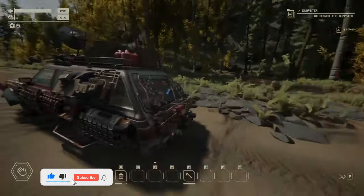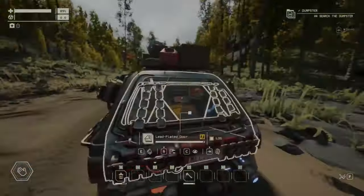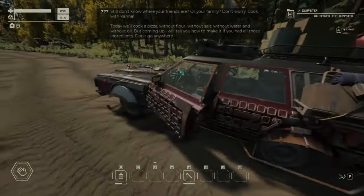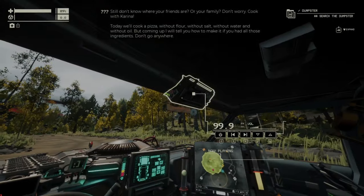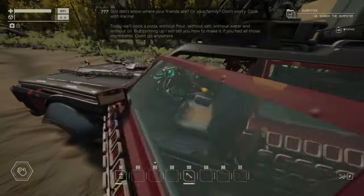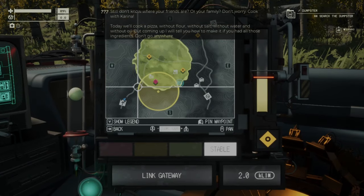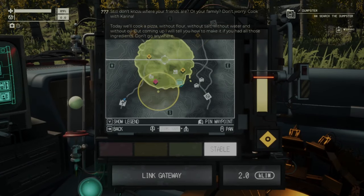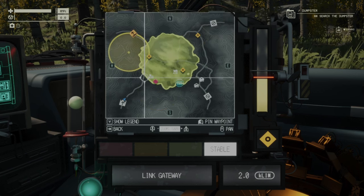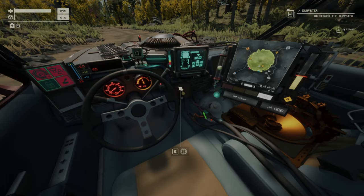Hello everyone and welcome to the Ultimate Gaming channel. In today's video I'm going to test all 7 different tires that we have in the game. I loaded them all in the car. We will start with spare tires. I will try and use the same road - I picked one here on the first zone. I will drive a bit off-road, then a bit on the road, then off-road again, then try to climb the hills. I will try to do the same lap with each tire.